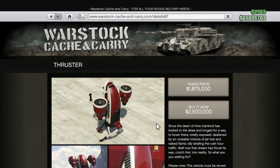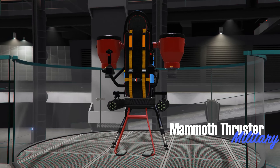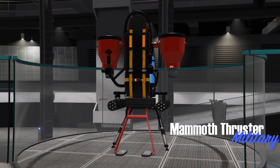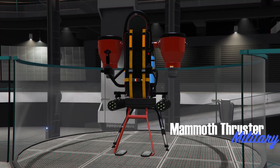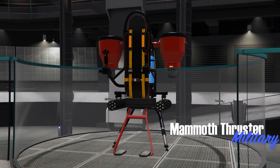The Thruster has also gone down in price, now costing $2.5 million, or about $1.9 million for the trade price. To get the trade price, complete the Doomsday Heist setup mission called the Doomsday Scenario, which is the final mission in Act 3. It's actually really hard to hit with lock-on missiles, so if you want something different it could be fun, but I'd definitely say wait for a sale.